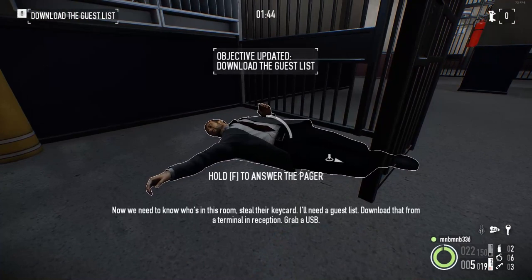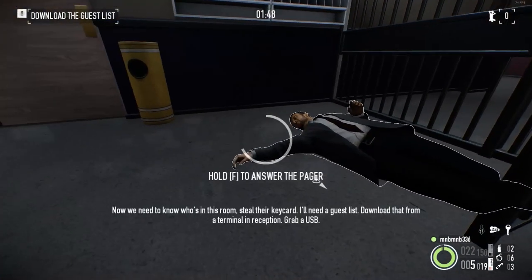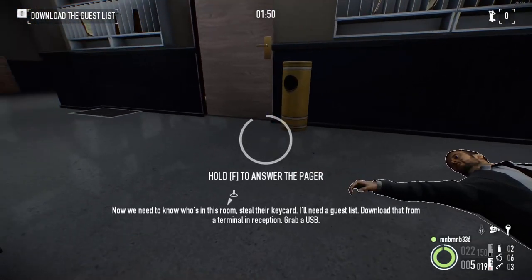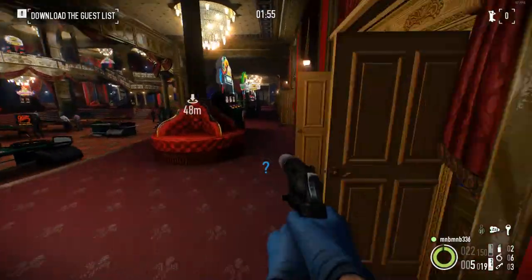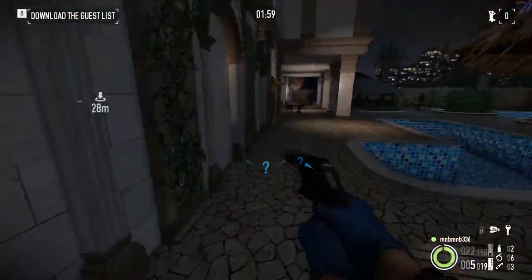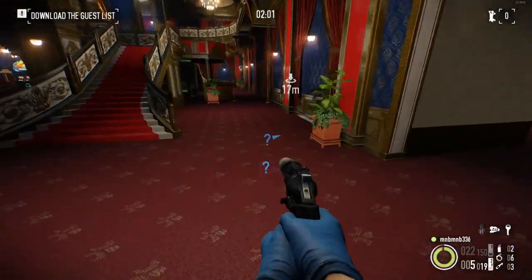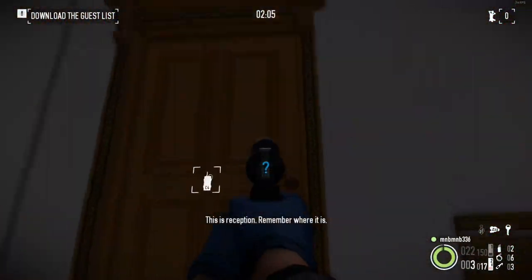American uniform too small. Now we need to move on. From a terminal in the reception, grab a USB. This is reception — remember where it is.